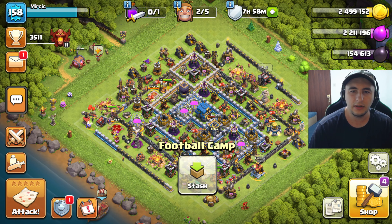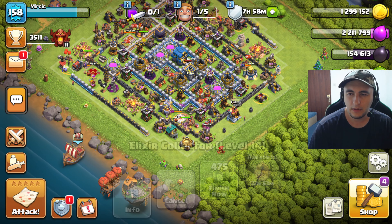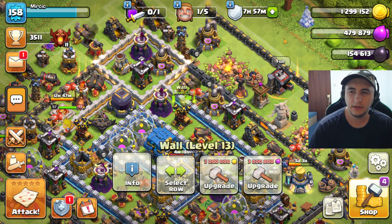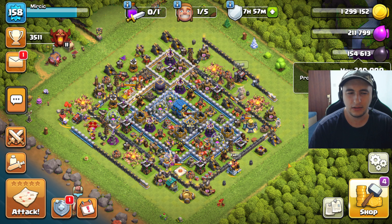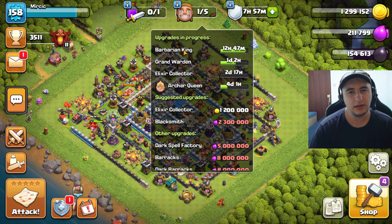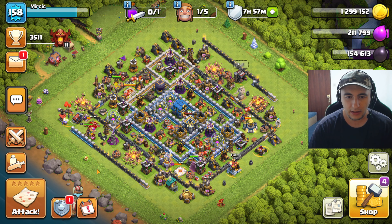Alright, it's fine. We're gonna employ one builder straight away. And I think we should spend the elixir on a wall. I'm gonna farm this dark elixir, because when we get the Barbarian King done we're gonna start another level up. So there's that.